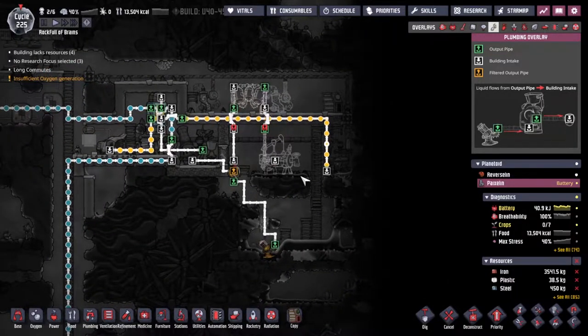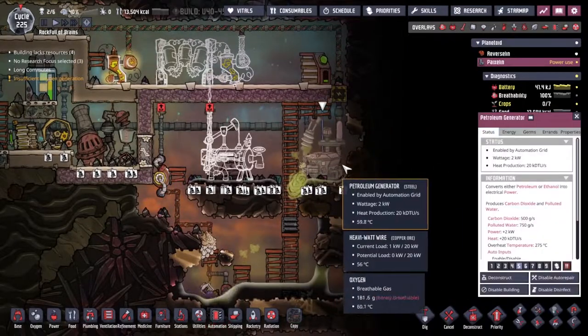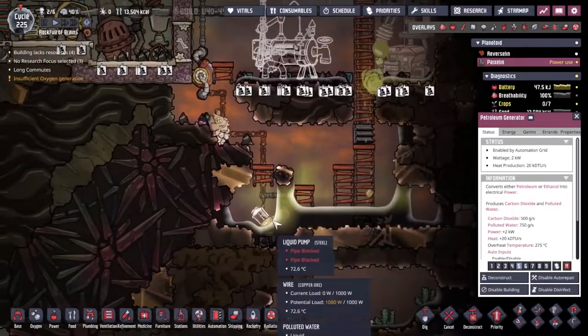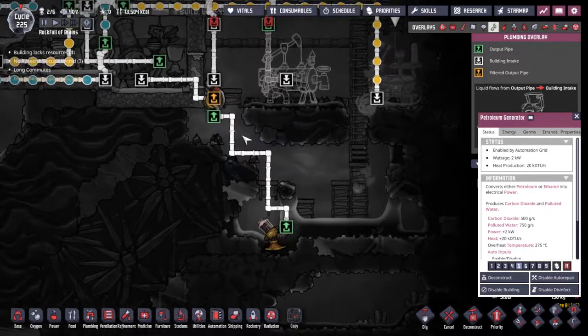We have automation set up between the smart battery and the petroleum generator so we aren't over-producing or wasting petroleum. Away it starts - this should hopefully now get us a nice amount of power onto the spline. We'll have to build it all the way over here, but that's something to worry about once the system is up and running. Petroleum's in, power is being generated - but then polluted water is falling on the floor. The pipe's blocked. I've put the filter in the wrong way - green should not go to green.